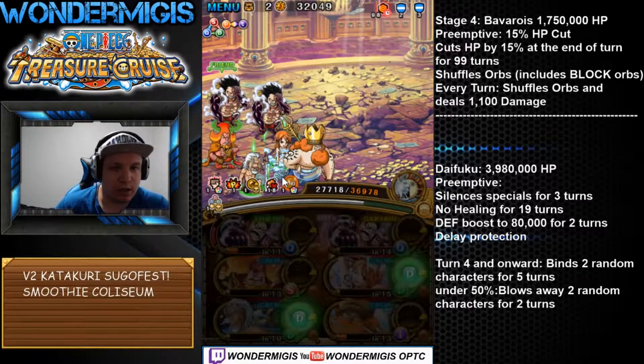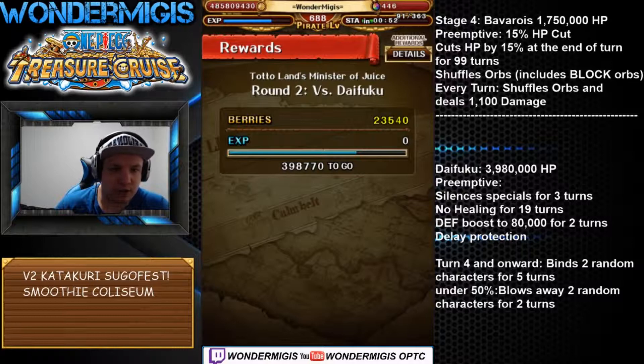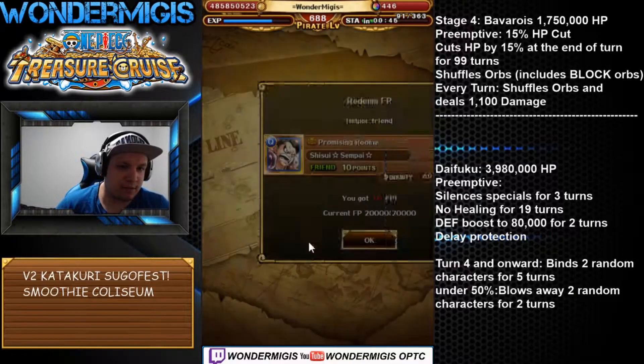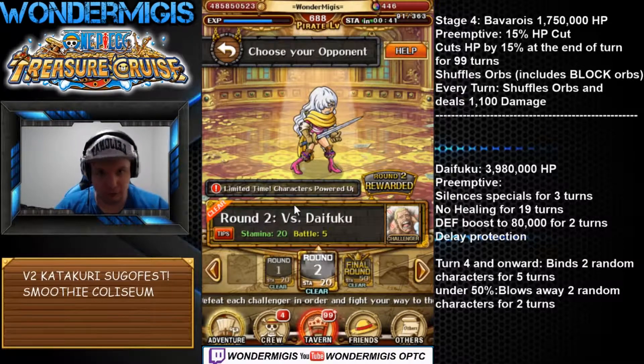Now if you're going to stall here, from turn four onwards he's going to bind two random characters for five turns, and after turn four he's going to do it every turn. So you don't want to go there.